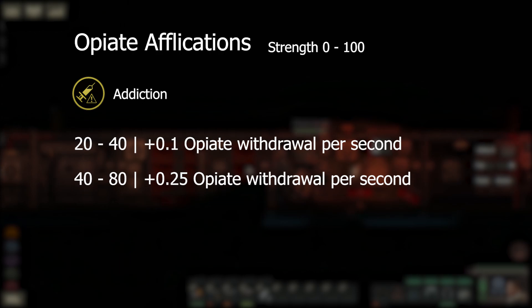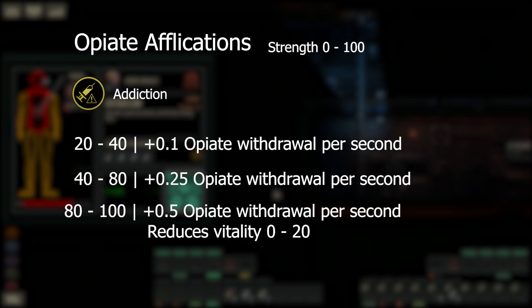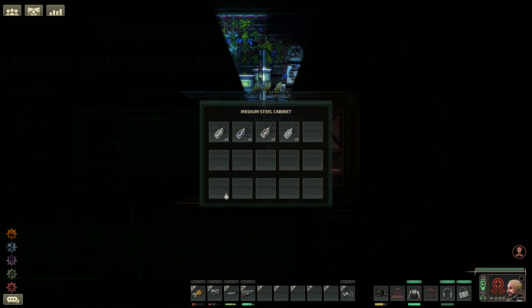Following on from that we have opiate addiction. At strength levels below 80 this will increase opiate withdrawal by 0.25 strength per second. Above strength 80 it will reduce vitality by up to 20 strength points and add an opiate withdrawal of 0.5 strength per second. This will decay on its own by a maximum of 0.1 per second. For the final affliction here we have overdose: below strength 50 the user experiences slight screen distortion, and above 50 it will reduce vitality up to 200 and reduce speed by 50%. Left alone this decays at 0.5 strength per second.